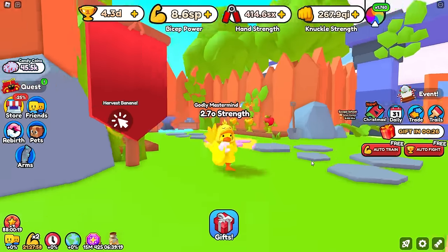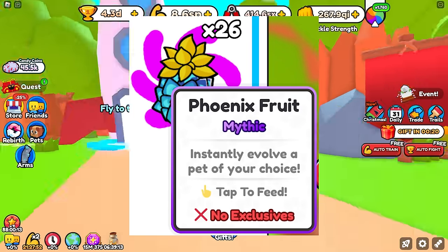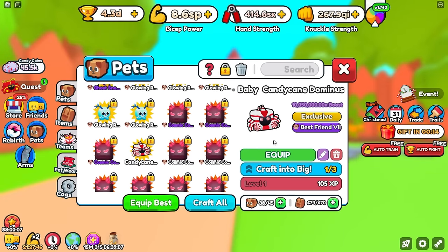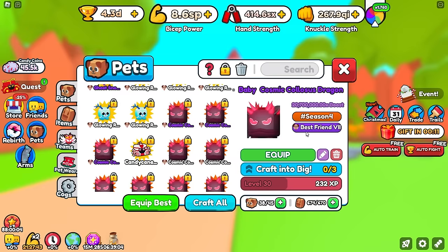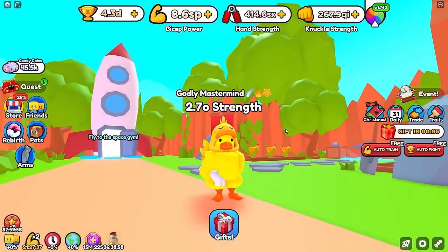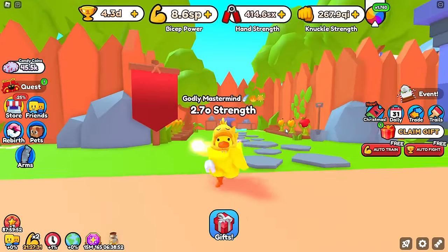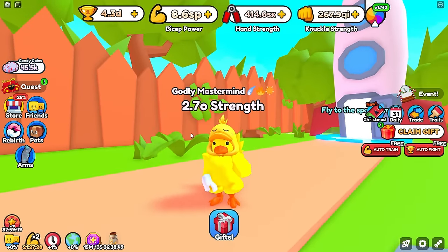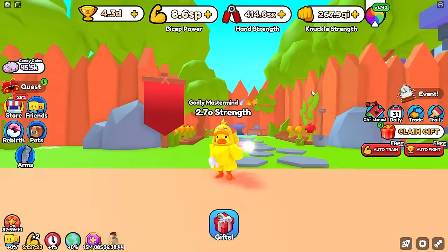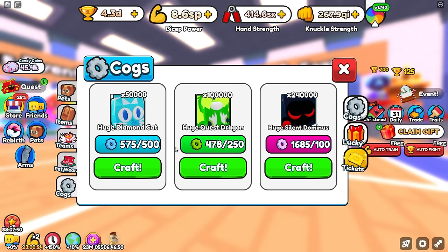I've been showing you crappy fruit all video, but this is the fruit I'd mention in the title: the Phoenix fruit. It instantly lets you evolve a pet of your choice. If you have a baby pet it turns into a big, a big turns into a huge, and a huge can instantly be turned into a goliath for the goliath machine. I think that's pretty OP because rather than needing three pets to evolve it, you just need one fruit — something I'd be willing to grind for.